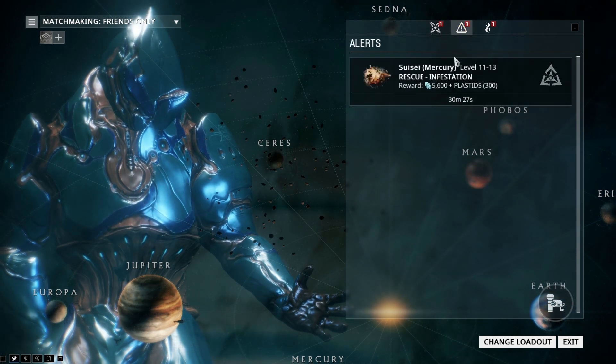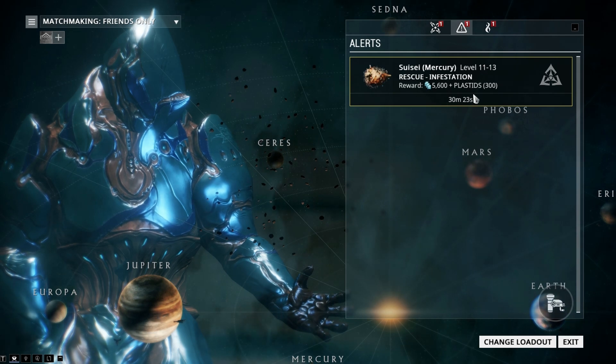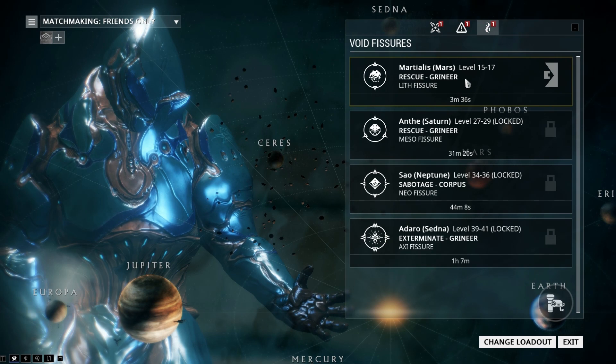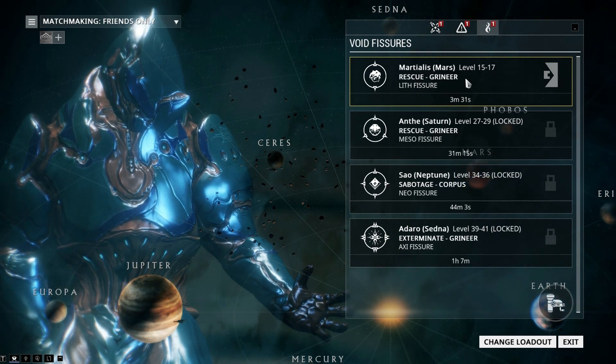There are alerts, which are tied to specific rewards you can get for doing certain missions. And then there are void fissures — I don't really know what they are, but you do them and good things happen.